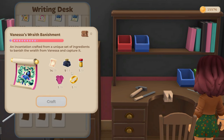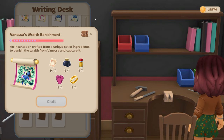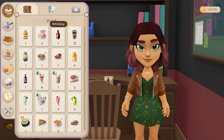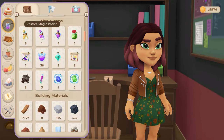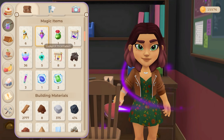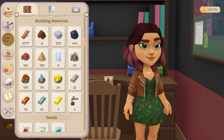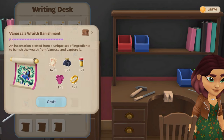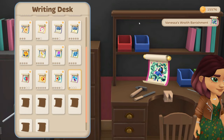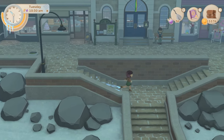Let's have a look — Vanessa's wraith banishment, I've got all the stuff I need. That is going to take a lot of magic — let's fill me up. Actually that one will do, because after I've used this it's going to tap out all my magic — so to get it filled back up I'll need to take one of those again. It takes a full bar — the entire thing, all my magic drained! Good grief. Good job I had all those power-ups.